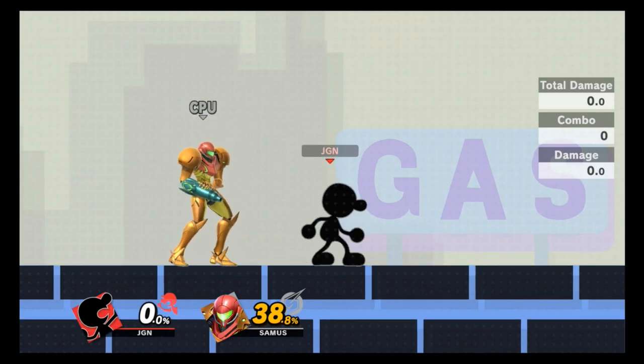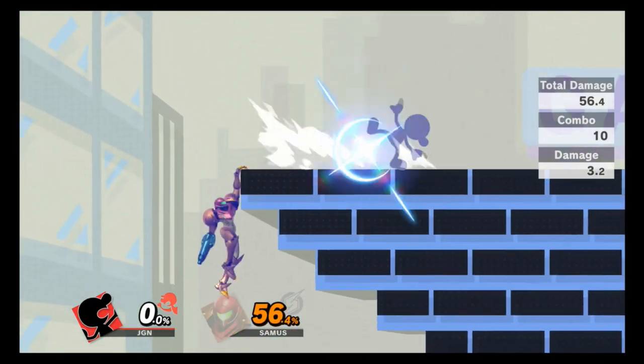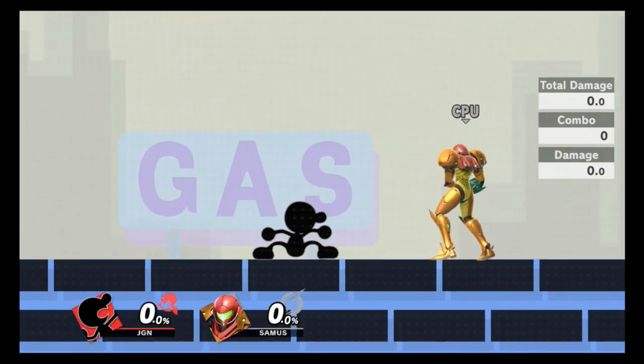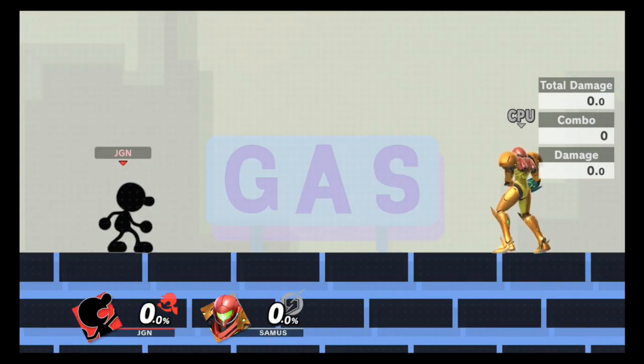Third combo: also at zero percent but a little more tricky. Start with a forward air — it doesn't matter where you land it as long as you face your opponent, because your opponent goes in the direction the bomb sends them. Follow up with up smash and two back airs. The result is a 10-hit combo with 56 damage. If you're uncomfortable with forward air, you can skip straight to up smash.